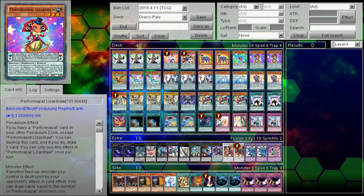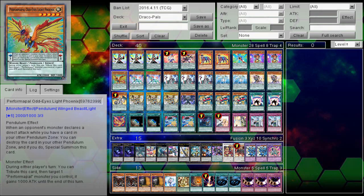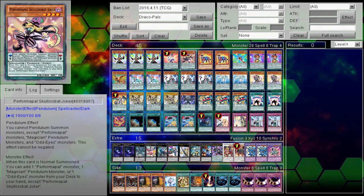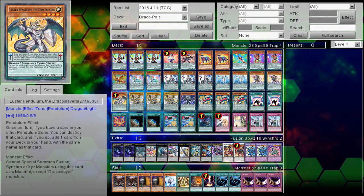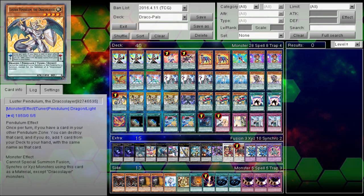Nothing much to say about this deck list here. It's just a Draco Pal deck — what I'm testing for Nationals right now with Triple Kiran and Double Unicorn in the main. I've been testing things around, and this is ultimately what I've come to. Unless anything major changes, this is going to be more or less like 90% of what I play at Nationals. But anyway, let's jump into this game.